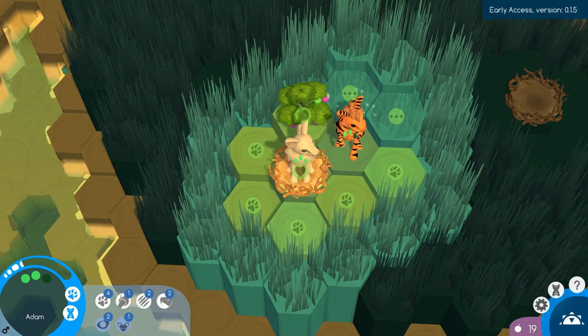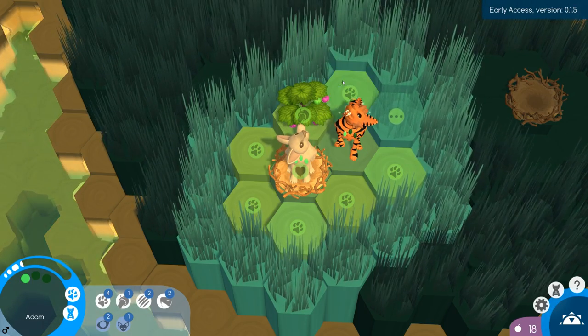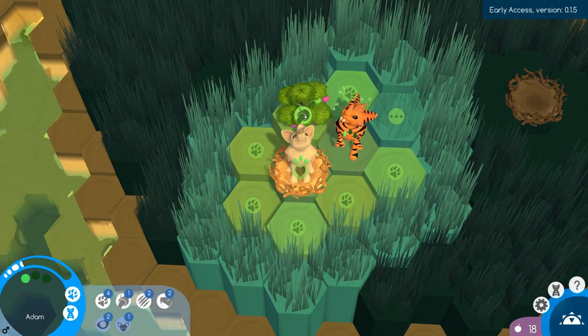Down here in this little purple area we have our food - it says 19. Every time I make a move it takes one away, so if I make a move to get an eyeball that becomes 18. You have to collect berries and kill creatures in order to get more food.